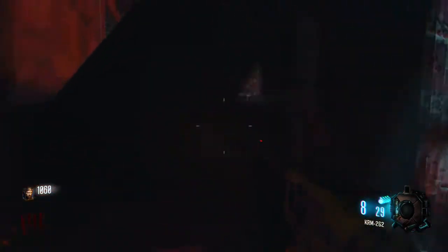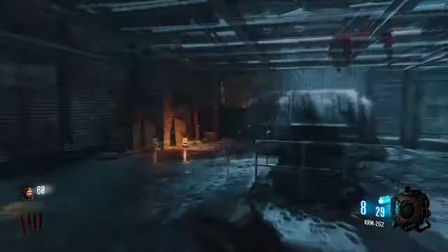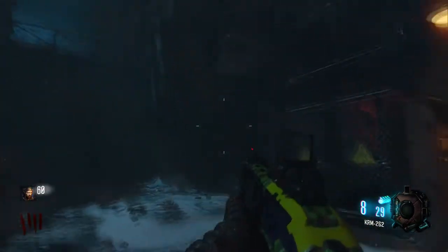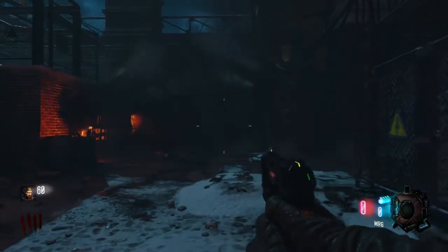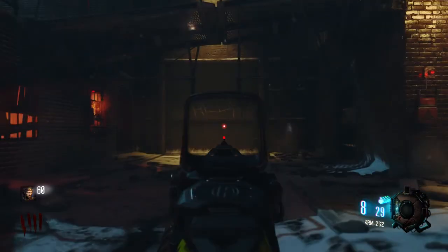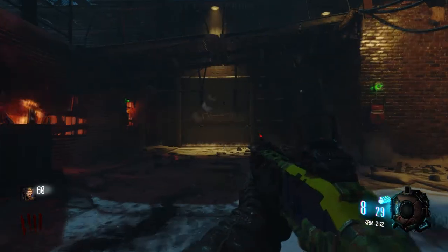Do things before round four starts. What you want to be doing is moving through that middle section between the stations, then move up, down, and turn the power on. You're safe down there because you've got a wide view and your back is covered.